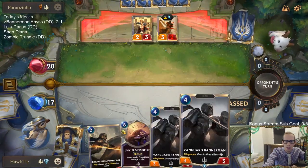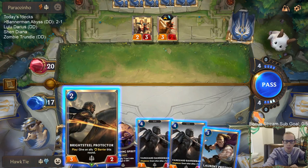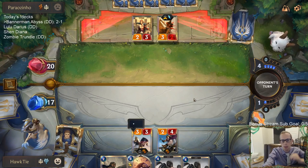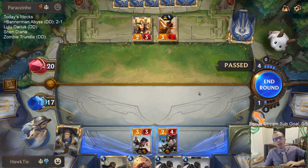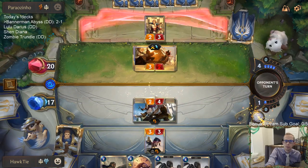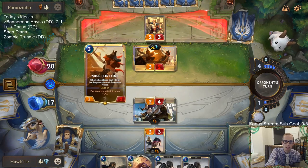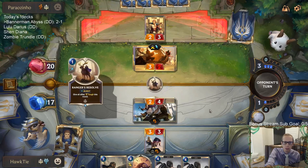I've got two options: Bannerman pumping Fiora up to be a 4/4 to challenge and trade, or Bright Steel Protector giving the barrier. Either way a one-damage spell kills everything — a Make it Rain kills all my units. So if I challenge and kill both of their things, Make it Rain kills both of mine. I've got four cards, they've got four cards, but with Bannerman I don't want to trade stuff away. Misfortune is too valuable — we've got to kill Misfortune, but I want to keep things alive for Bannerman.